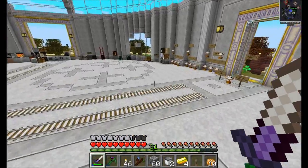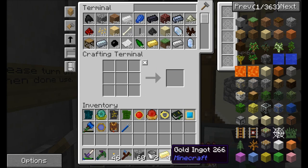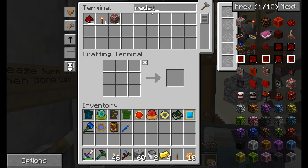I definitely want to get the induction smelter and the magma crucible and that stuff so that people can at least start making things. Magma crucible, definitely, so I can get glowstone.